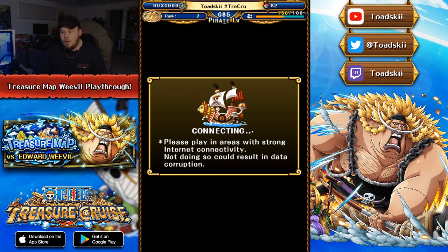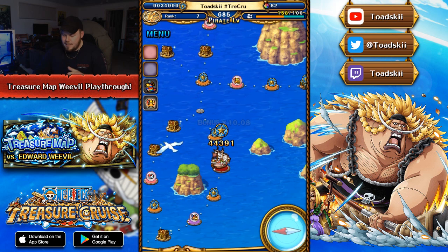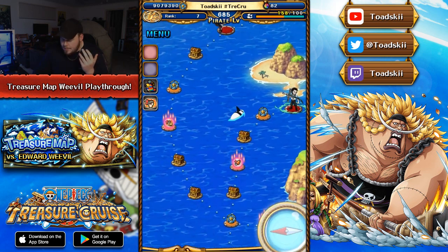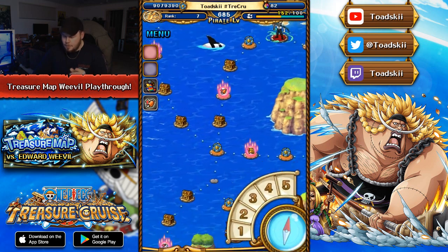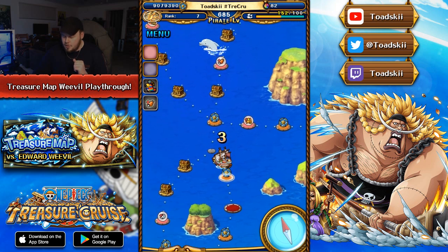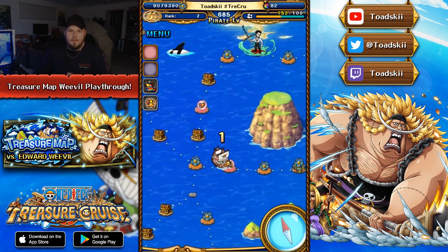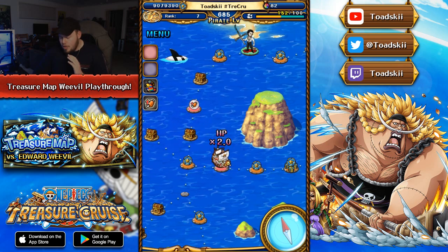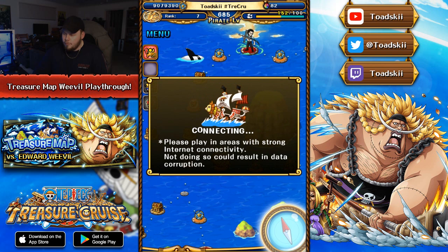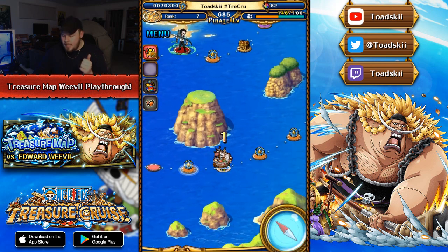Now that we've taken down Boa Hancock, we can have a look at this map here. It doesn't look like we're going to counter any of these bosses because I always want to go for the stamina refill so I can conserve as many gems as possible. I would suggest, if you can, always go for the stamina refill — it helps out so much. I've gotten so many this Treasure Map so far, and you can see I'm already at overflow stamina right now. Continuously landing on those stamina refills is really, really useful.